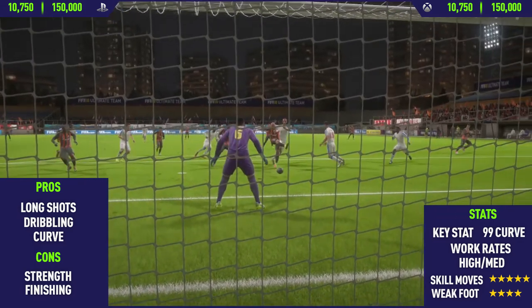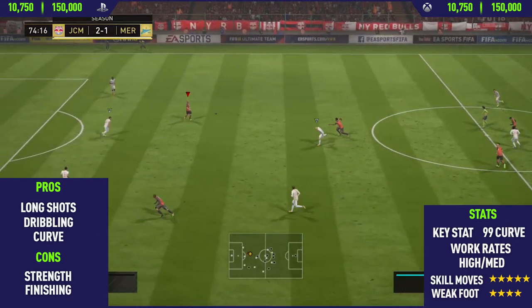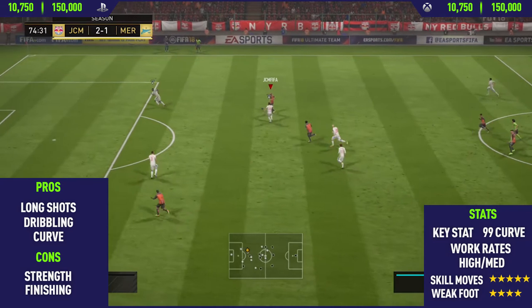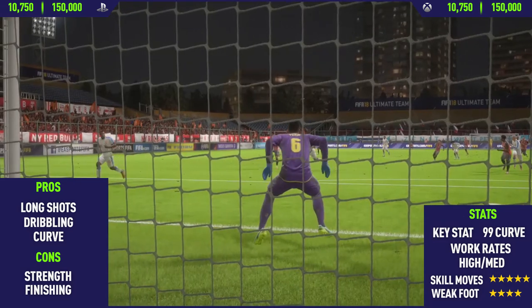Moving into the cons, the first con is his strength. Cresma is very weak on the ball — he only has around 50 strength, which isn't the best, so you will find that he does get pushed off the ball quite a lot.